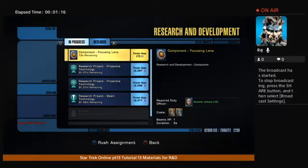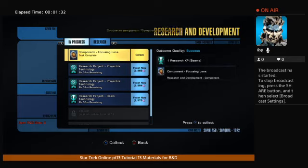The higher the weapon is, the higher the grade, the more it's going to cost you to build stuff. If you want a quick finish, you can pay Dilithium to do it, but I recommend letting it finish out.